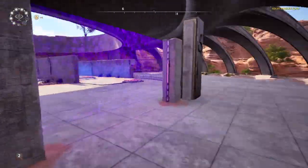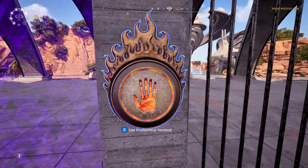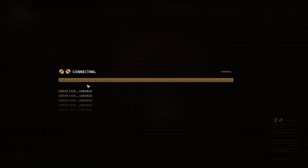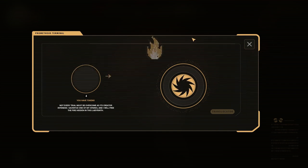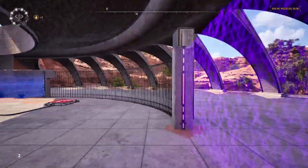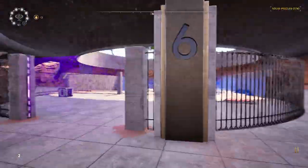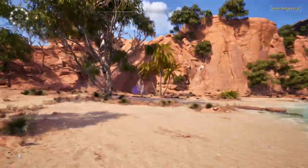Number 6 actually gave me a ton of trouble. Getting to the terminal itself is really easy — you just walk over here and hit E on it. But then when it comes to actually getting the thing and the other thing, it's super pixel-precise, and it took me like half an hour my first time, so we're probably gonna have to fast forward through this. Okay, that actually did not take nearly as long as it did before, thankfully. Let's go ahead and get number 7, since it's right in this area.